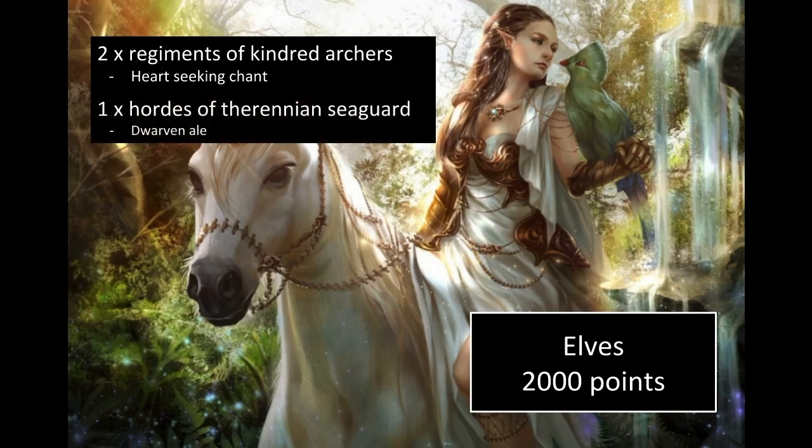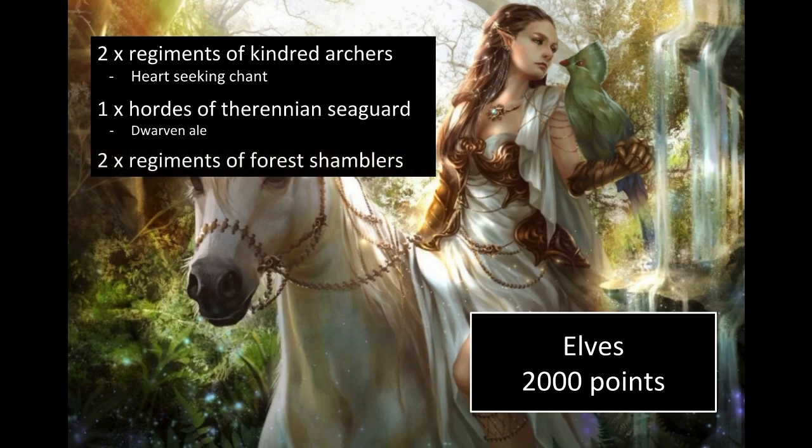There's a horde of Thereddian Sea Guard with the Dwarven Ale — I think I was just using up points, but Dwarven Ale gives Headstrong which is useful — and two regiments of Forest Shamblers.